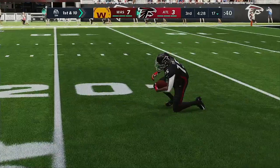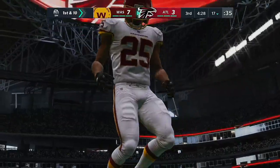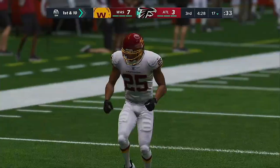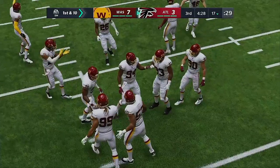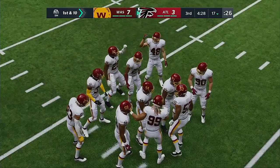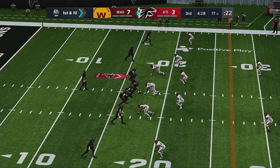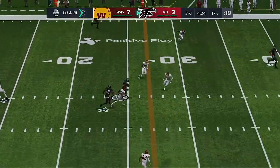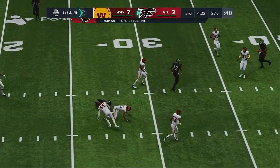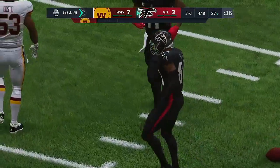Possession switches on the punt — first and ten for the Falcons offense, their first possession of the second half. With the way this offense has played thus far, to be frank, they've got to feel pretty grateful to be in the ball game. They've done all of nothing offensively in this game, yet still find themselves in a position where a touchdown can give them the lead. They need to take advantage. Still looking for that first touchdown in the third quarter — all they have so far is the field goal.